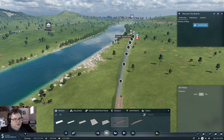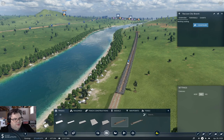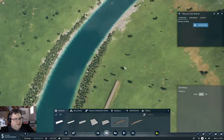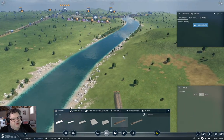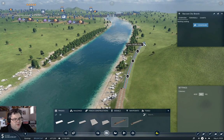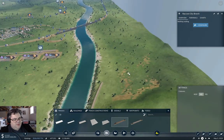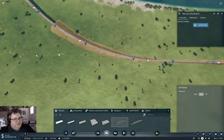Now we need to come along here, something like this. Running the rails basically level is actually something somewhat true to life, because trains are not especially good at climbing hills. Modern trains don't do too bad at hills, but trains generally struggle with them. It's the same thing that makes them massively efficient at moving a lot of stuff a long distance — that's what makes them have trouble climbing hills. So keeping your tracks as flat as possible is kind of smart.